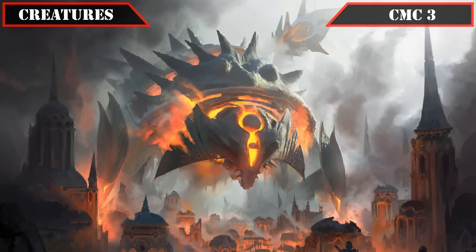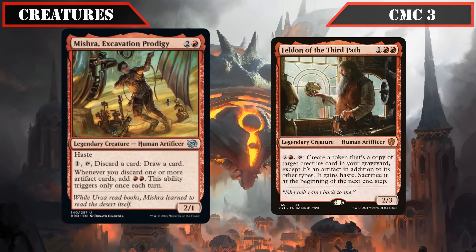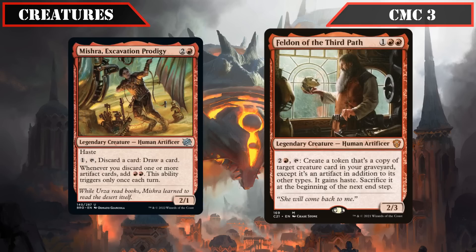The latter half of the CMC 3 slot brings flesh-and-blood artificer entrants: Mishra Excavation Prodigy and Felden of the Third Path. Mishra Excavation Prodigy is a 2/1 with haste that lets us pay 1, tap and discard a card to draw a card, and generates 2 red mana whenever we discard an artifact — a decent way to send reanimation targets to the bin while ramping. Felden is a 2/3 that lets us pay 2, a red and tap to create a token copy of target creature in our graveyard — it's an artifact, gains haste, and we sac it at the next end step — an alternative to Mishra for creatures we'd rather use from the graveyard or to proc on-death effects.